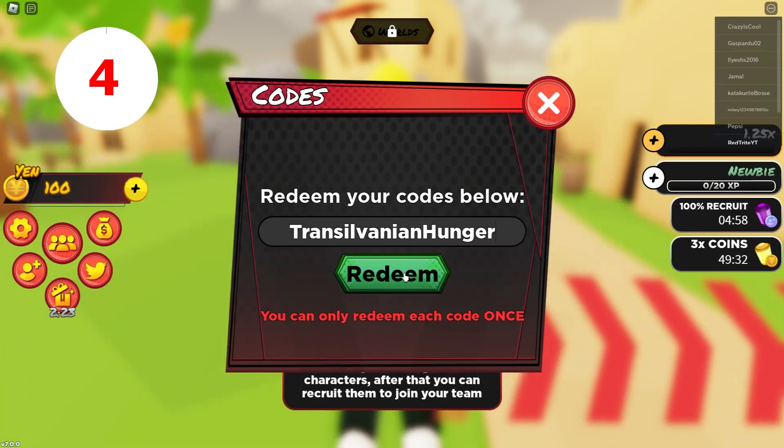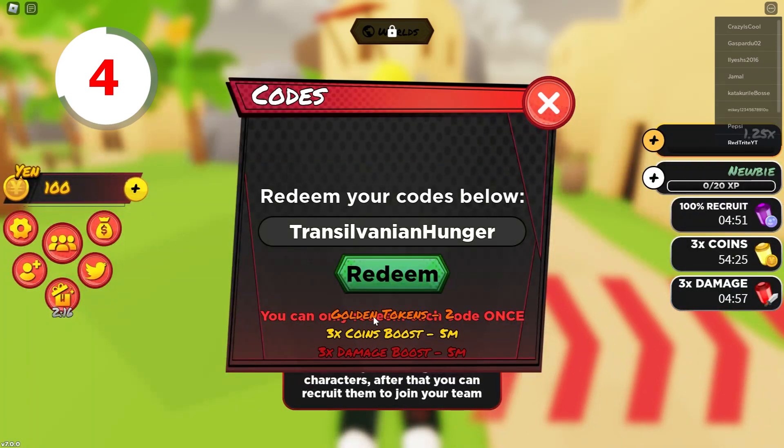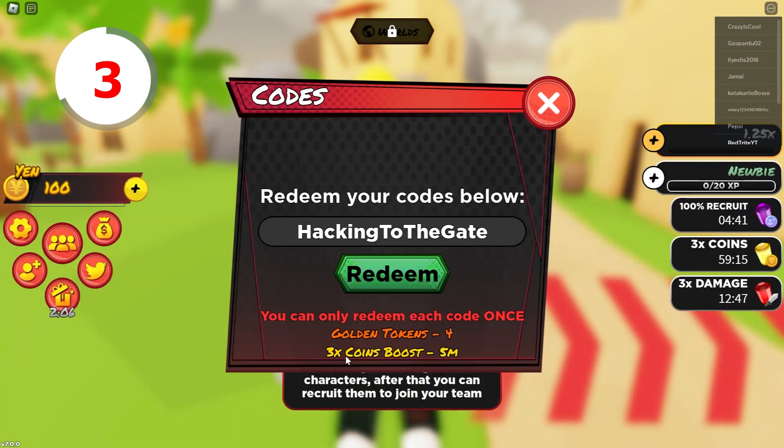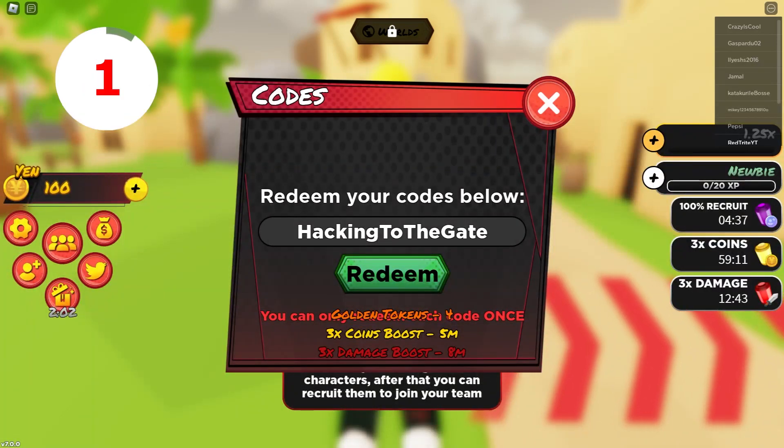Next up we have candy3, and candy3 gives you all the boosts that are in this game. Then we have candy2 — super simple, just redeem it and you can get all the boosts again. You heard that right — again, all the boosts.